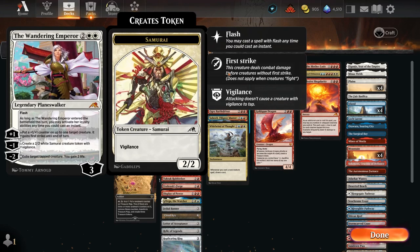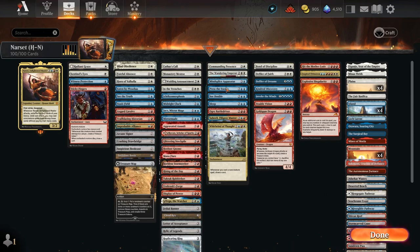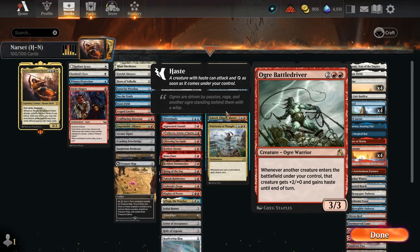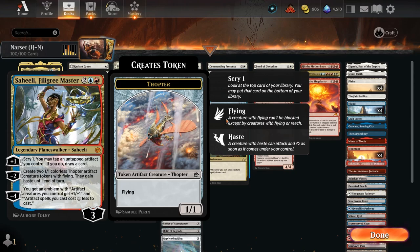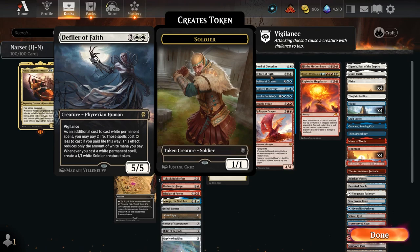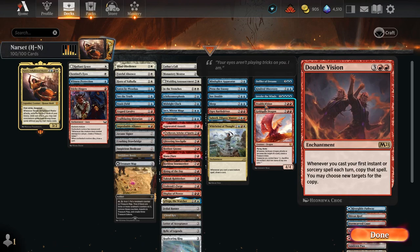Commanding Presence gives first strike and +2/+2 — we already had first strike on her, but maybe one of our tokens gets it. We make more tokens, plus-one counter nonsense. This will make our instants and sorceries cheaper. Press the Enemy — maybe they return something, maybe we cast another free spell. See Double to make a copy of a creature or a spell on the stack. Tap them out and swing through.